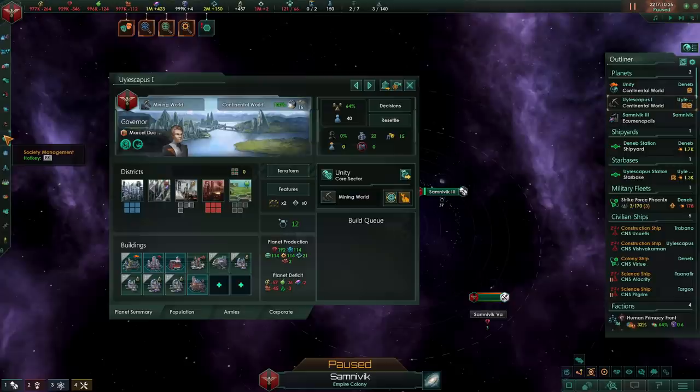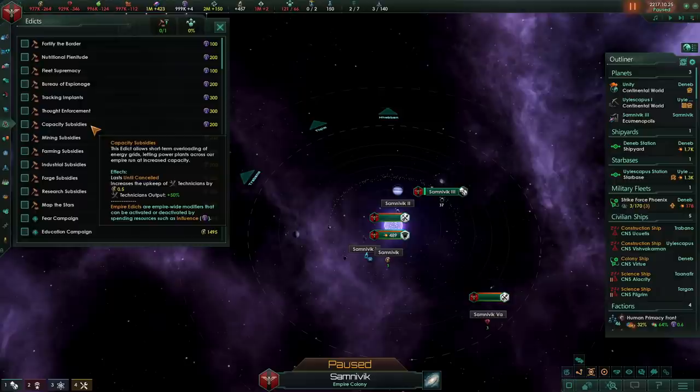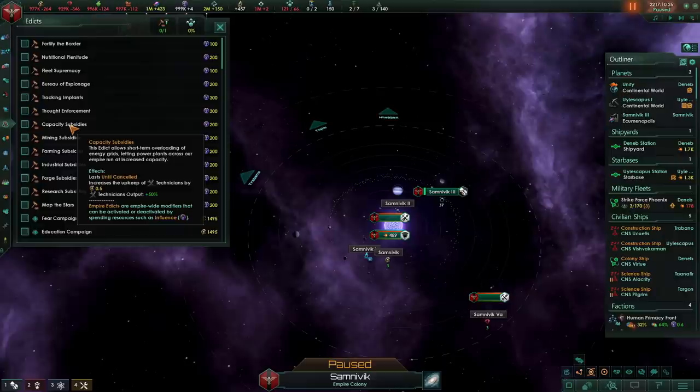Anyway, that will about do it for the planetary side of things in 3.0. Other things to note is that edicts such as capacity subsidies, mining subsidies, and farming subsidies are incredibly overpowered. Capacity subsidies will give you an additional 2.5 energy per technician, and that is quite a lot of resources. I would highly recommend running these edicts if you can afford it.